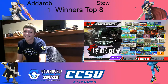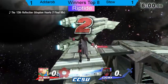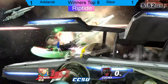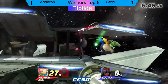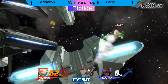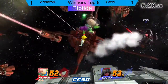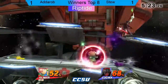You can hear it from the crowd - Lucina is his most comfortable character. We have a lot going on with Lyla. I think this is a stage that Adderob likes. Unfortunately he tried to B-reverse it. 52% is nothing. Down smash into grab - that was a quick 53% right there. And then the percent just keeps climbing - it's not looking good. This is really rough for Stu now.